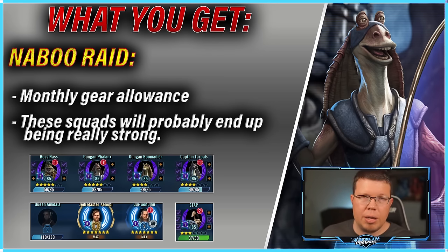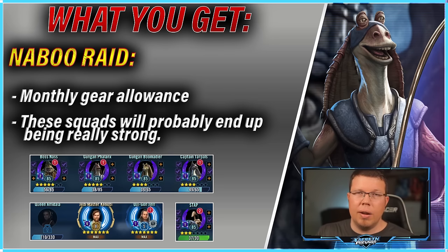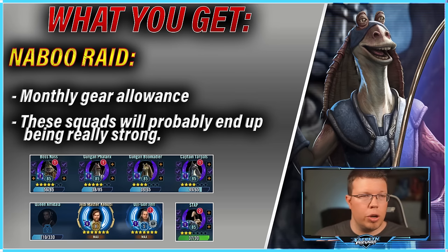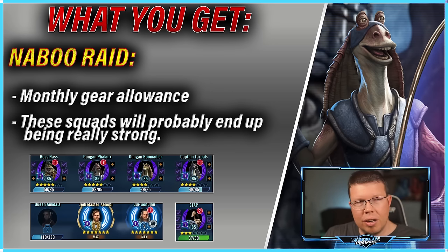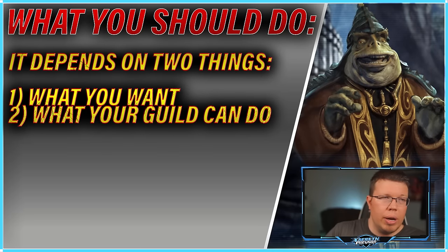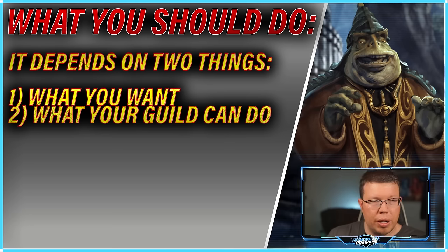The squads are probably going to end up being pretty strong. Looking at the Gungan mechanics, depending on what Jar Jar does for them, they seem like they're going to be around for a while with a lot of interesting mechanics that counter a lot of different things. Queen Amidala looks really strong — we don't even know what her two Jedi suitors are going to help her with, but she already looks really strong. And of course there is Stap, who's going to enhance at least your GAC team if you put the Omicron on. So what should you do? It depends on what you want, and what your guild can even do.